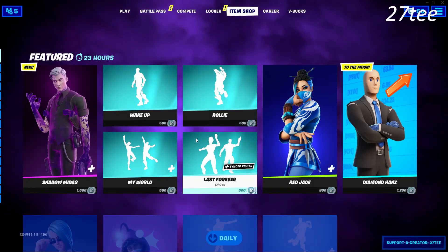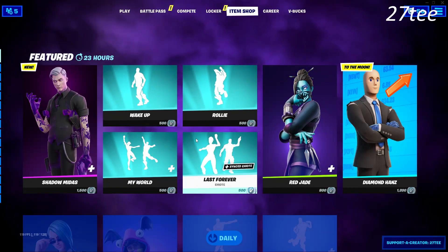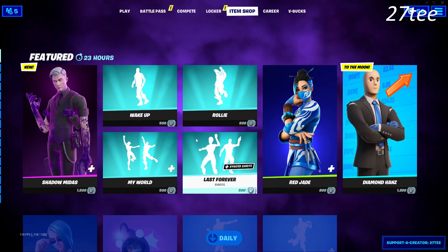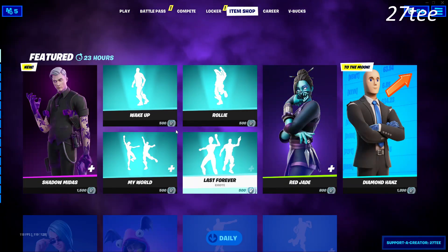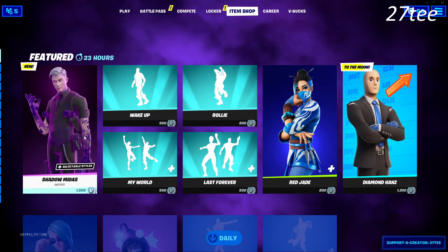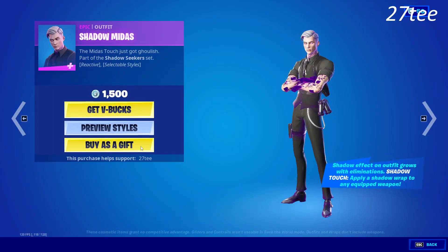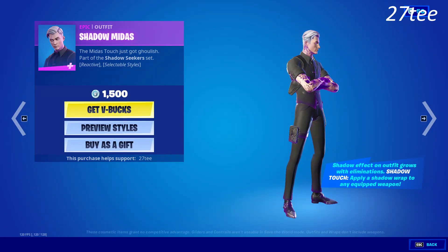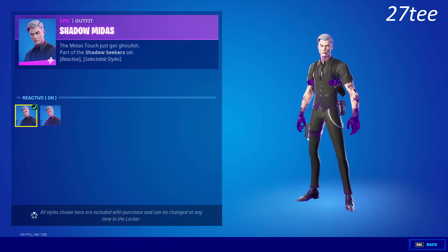Hello everyone and welcome back with another Fortnite video. In today's video we have Shadow Midas finally making its way into the Fortnite item shop. Shadow Midas was an NPC the last Fortnitemares, but we didn't get it as a skin in the item shop, and now it finally is available for everyone. If you are going to buy it, please consider using creator code 2070 or any other creator code — it's a really huge help for creators.